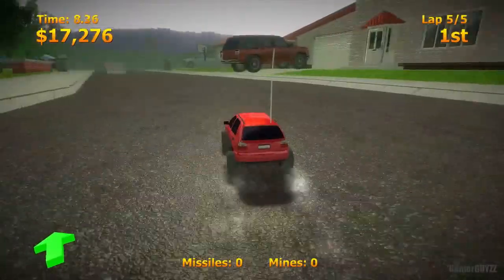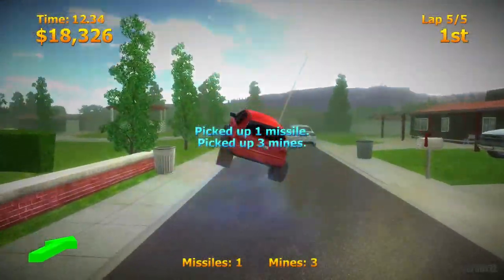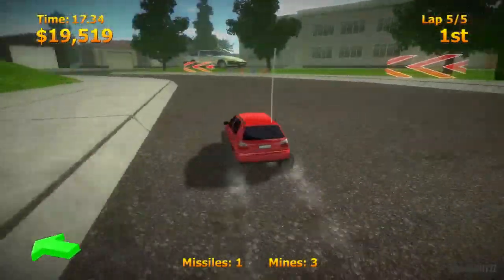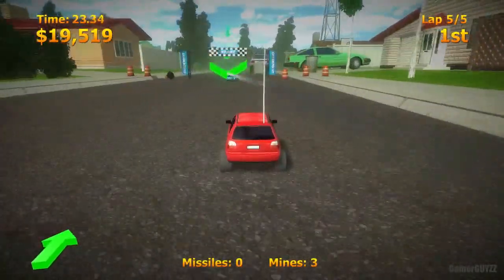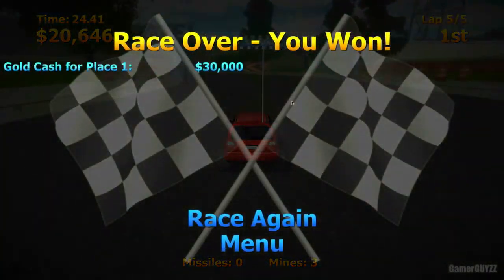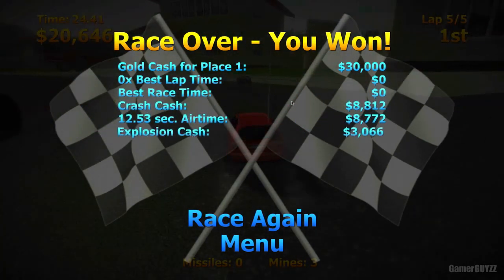There are five laps, so this is my last lap. I've got one missile — to fire your missile you press the spacebar. That will lock onto a car and blow it up. And I won! It tells you what you earned money for.